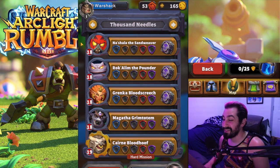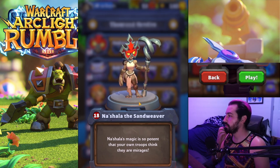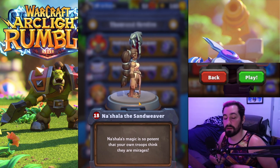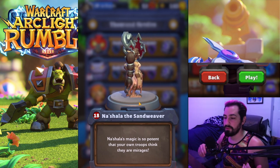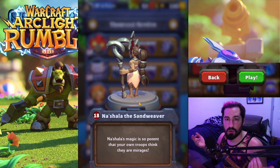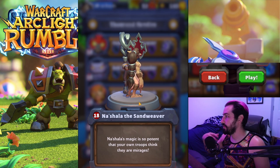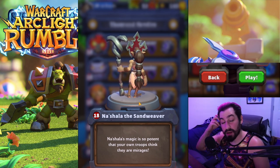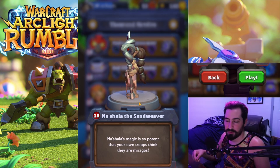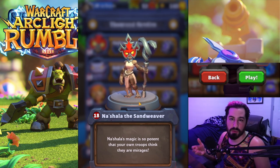Robert Warshak here and we're gonna knock out some Thousand Needles, the first boss being the Sandweaver. This one's kind of annoying but wasn't too bad. Basically whenever you put a unit down it's gonna make a mirage of it. Ideally you take that first turret on the right hand side, then the next turret, and then you just overswarm the boss with mirages. Whenever you attack her she's gonna summon four mirage units around her, so attacking her a lot at once is more ideal than a little bit over time.